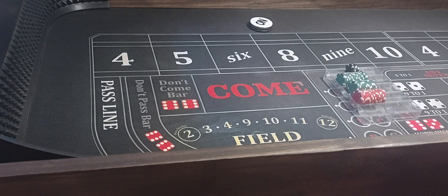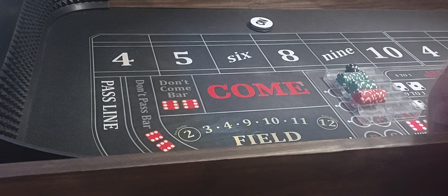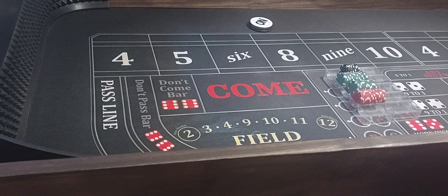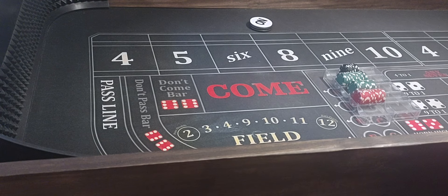Hello everyone, welcome back to Wayland's Way Craps. Today we got a $2,000 bankroll and we're going to be playing a little strategy. I call it the 110 Hop and Grind. It's a 110 inside strategy — it goes for one hit.